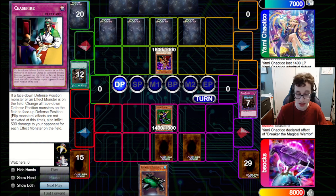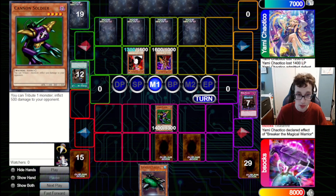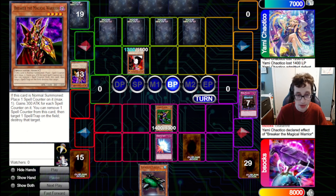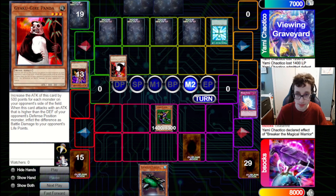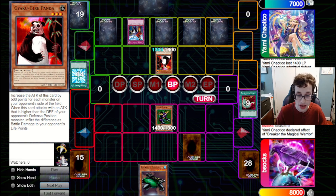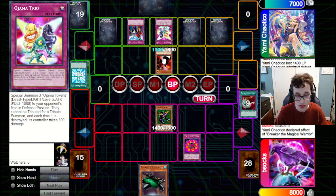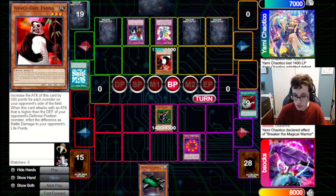They've got a Gakutenoo Panda which will be buffed up to 1300. They attack in with Breaker, and we Mirror Force that. We could have potentially used Ring on the Breaker and kept our Cannon Soldier, but I think that would have been awkward into the Ojama Trio that they've got. They know it'll be awkward for us into Trio, so they bring back Gakutenoo and pass. We draw Harpies, which is about the best thing we could draw here. Unfortunately, our opponent has Imperial Order — that will shut down the Harpies. We could keep the game state as is with Cannon Soldier, but we know what their plan is so we're just going to trigger it. They go for Ojama Trio — we chain Ring of Destruction to pop the Gakutenoo.